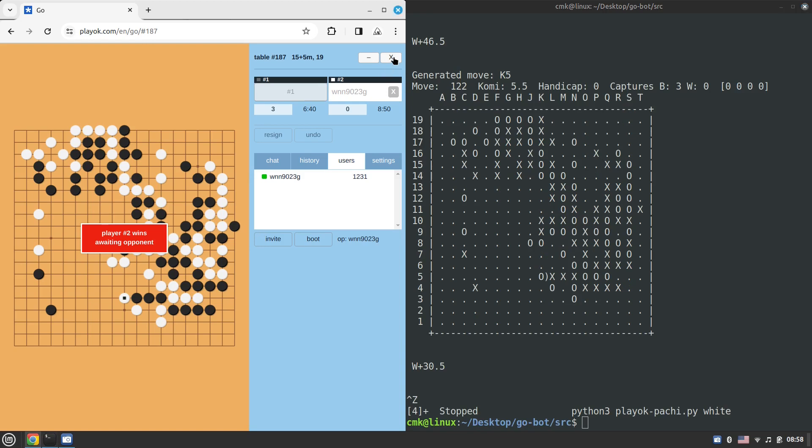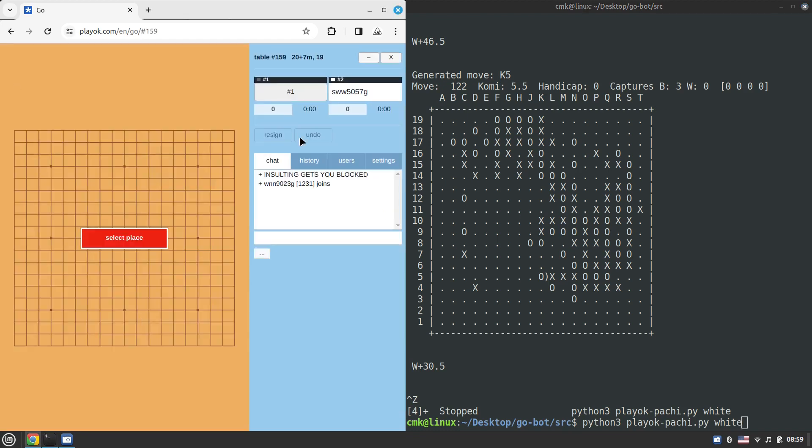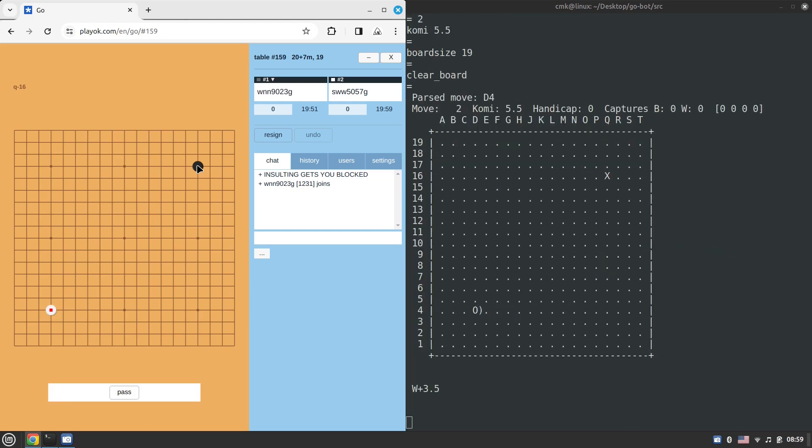I stop the script here. Most likely we'd be playing white again but let's try. A 1600-rated player joins, and he's actually playing white, so we need to switch to black. This should be really challenging — I believe this guy could actually beat Pachi because 1600 at playok is like a high dan player. Ratings at playok are really weird — 1200 at playok is probably equivalent to 1600 on Online Go Server.